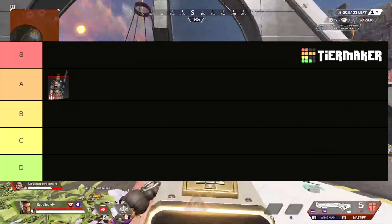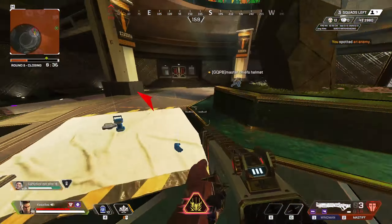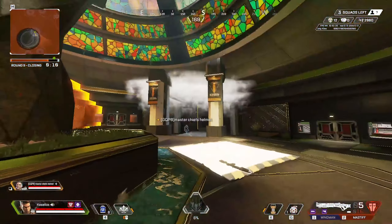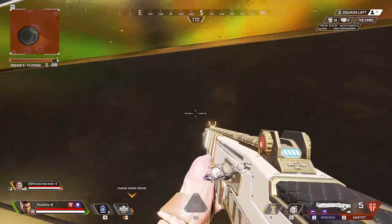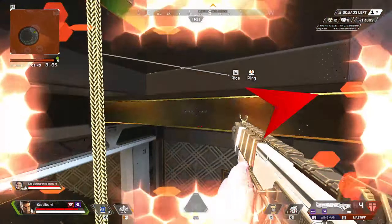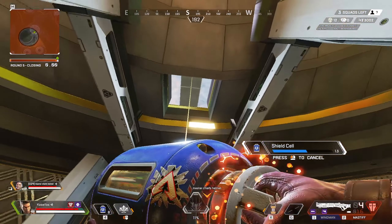Starting with Bangalore, I'm going to give her ultimate A tier. Bangalore's ult is really good at buying yourself time if you need to stall, and it's also really good on third parties just for creating a lot of chaos — you might even knock a couple people. It covers such a wide area too, to the point where when you're in end rings, like ring 4 and 5, her ultimate is basically unavoidable.